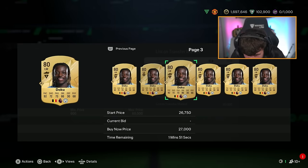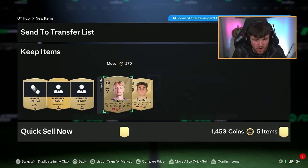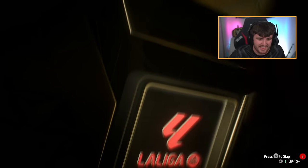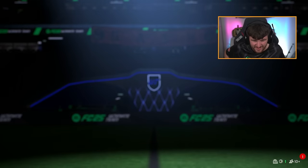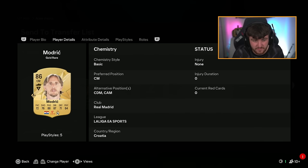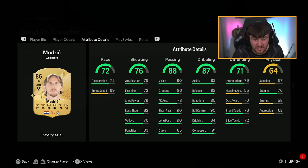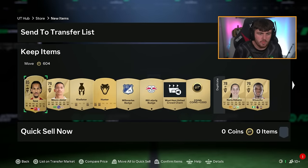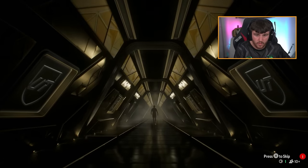Jeremy Doku - that many coins?! Get in there, that is class! Walkout - is that Modric? Yeah, you can tell by the hair. Not a goalkeeper, that's all we care about. Luka Modric - the card actually looks really good, he'll probably cook in game. Leroy Sane - that's a good pipe ball! 20 plus K, we'll take that, another good pull.